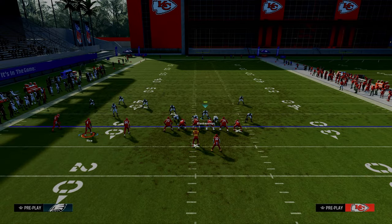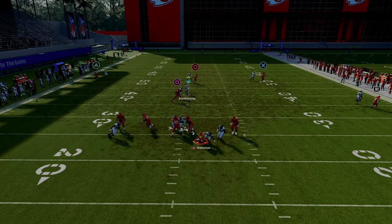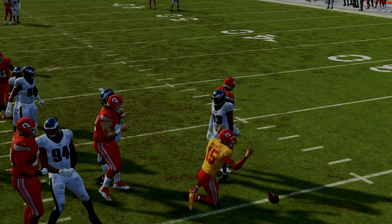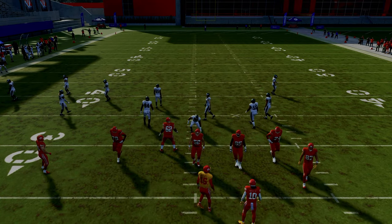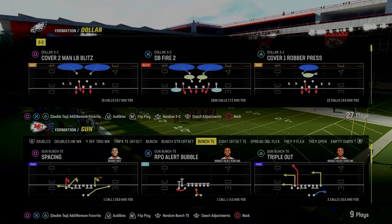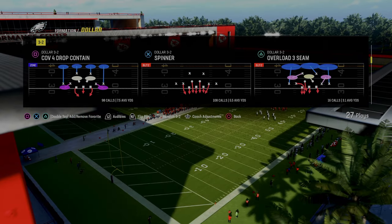This defense is just absolutely incredible. There are ways to more optimize the pressure so that you guarantee it comes through the A-gap and that it's only coming from four — we teach that in the full defensive ebook. I actually have a 20-minute breakdown on this blitz explaining all the nuances. I do want to break this down against some type of compression set, because a lot of people are still running tight from last year.